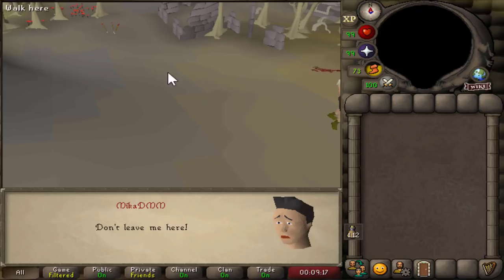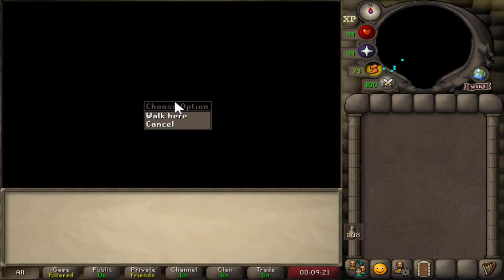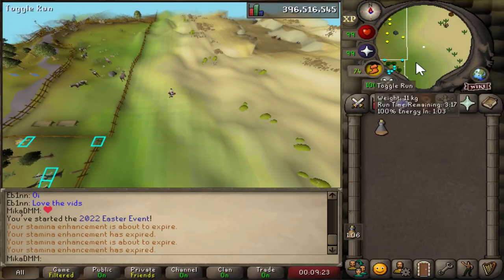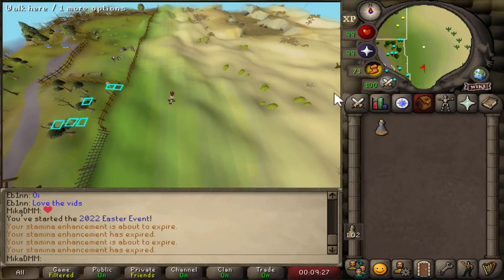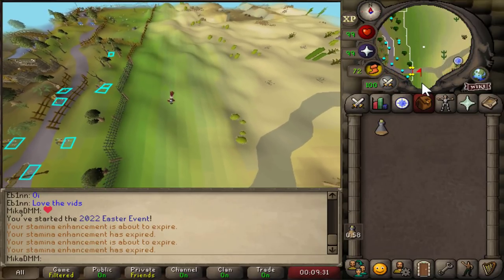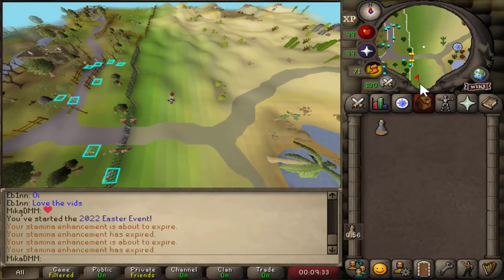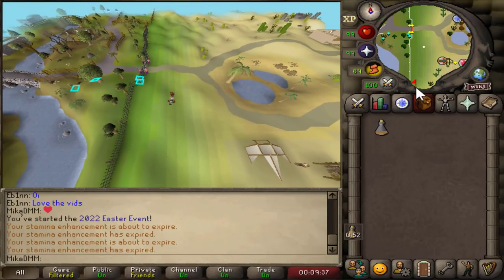Take your time with the cutscenes and enjoy them. I've already done this on one account just to plan out the guide. We're once again teleported back to Al-Karid. We're going to go ahead and run south and speak to the bunny one more time, just all the way south back to bunny.